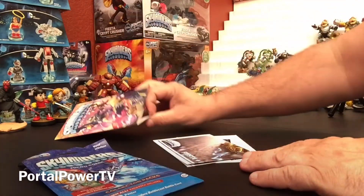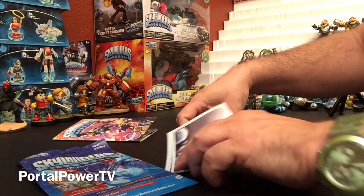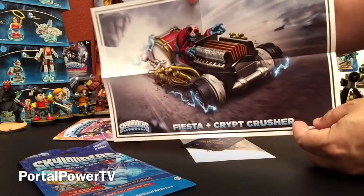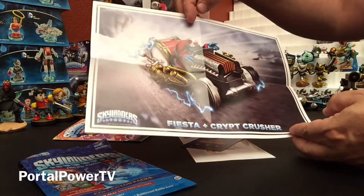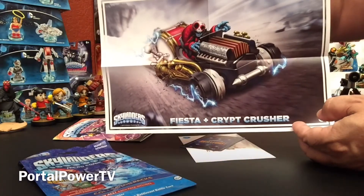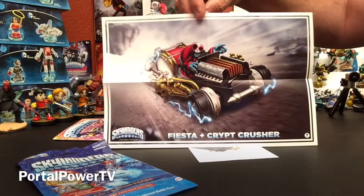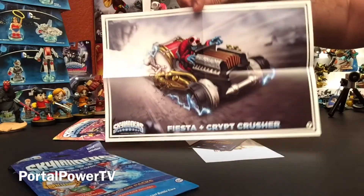IDW is a graphic novel company. And there is a poster — the poster looks like it's Fiesta and Crypt Crusher. Kind of a nice-sized poster too. If I had to guess, I'd call that maybe 7 inches by 11 inches — not quite the full size of a sheet of paper, a little narrower than that. Nothing on the back, just the Crypt Crusher poster.